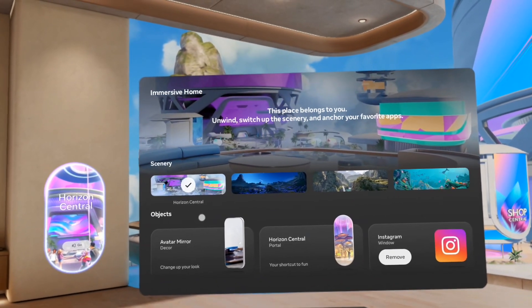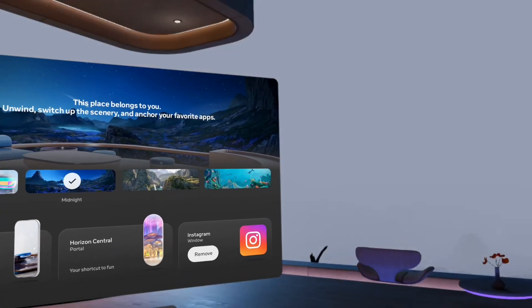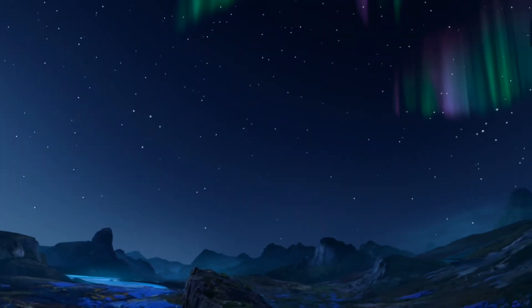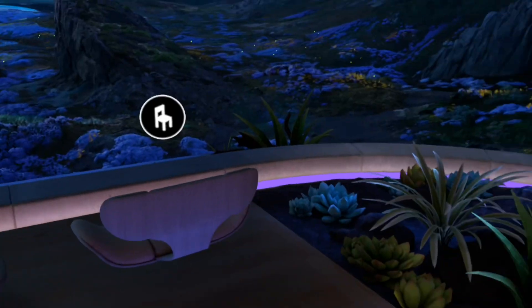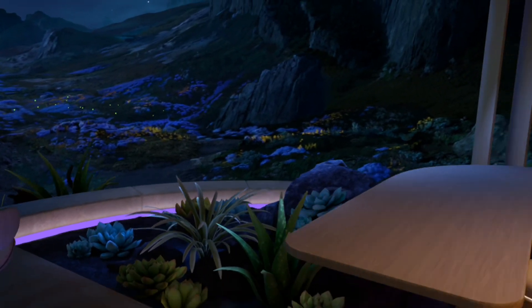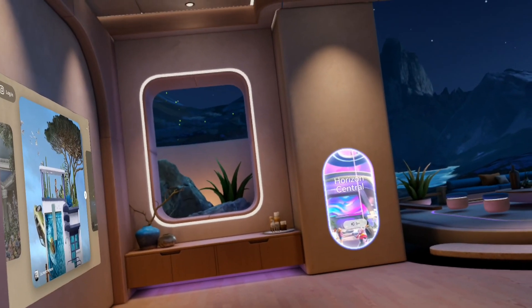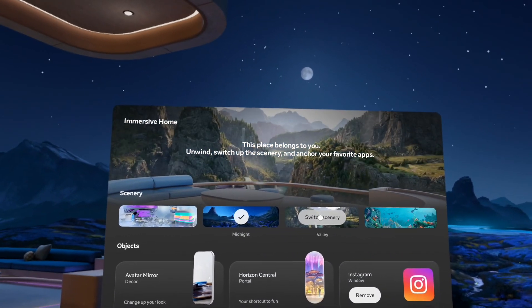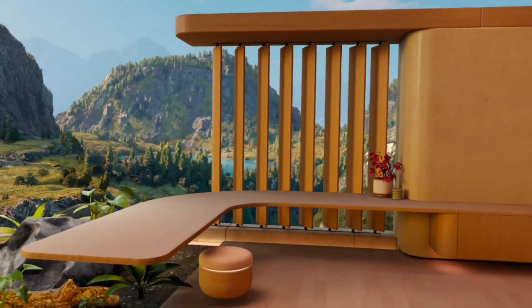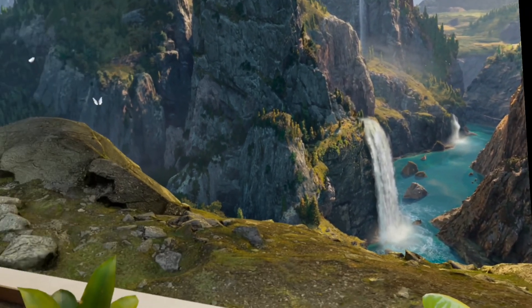This is the current one right now — Horizon Central. We'll check out Midnight. This is the Midnight option. As you can see, it does slightly change your immersive home a little bit, including the lighting. And then we'll go see the Valley. A little more interactive — it looks pretty cool.